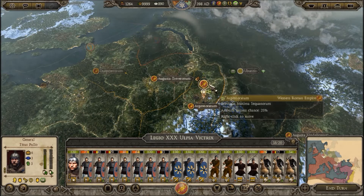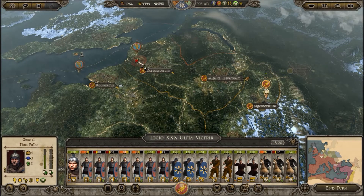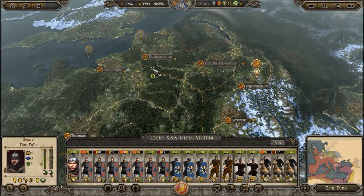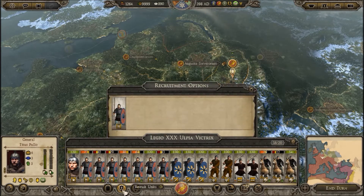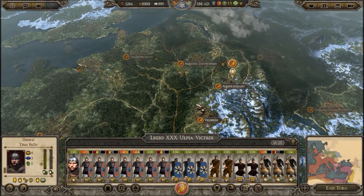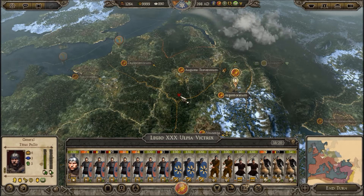However, his job is not done. Although he is out of action points for this turn, he is going to need to hightail it northwest to deal with this army of Utes that is bearing down on some of our settlements. So we're gonna need to get him over there shortly. He'll cross the border into this province next turn.